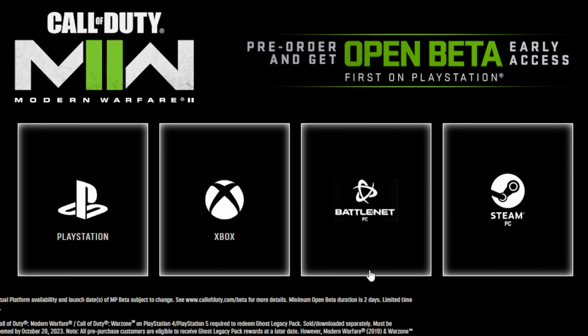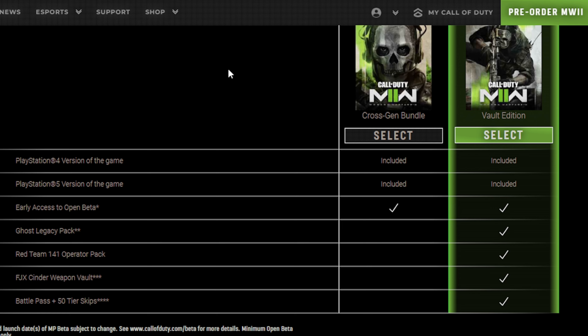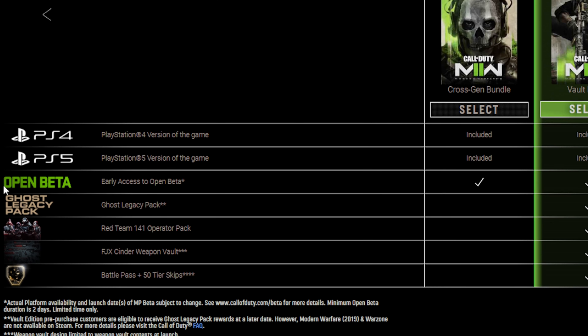Your platform options are PlayStation, Xbox, Battle.net for PC, or Steam for PC — many choices. The PlayStation Vault Edition or the Cross-Gen Bundle both get you early access to the beta. Just a heads up: the early access is only available for PS4 and PS5.